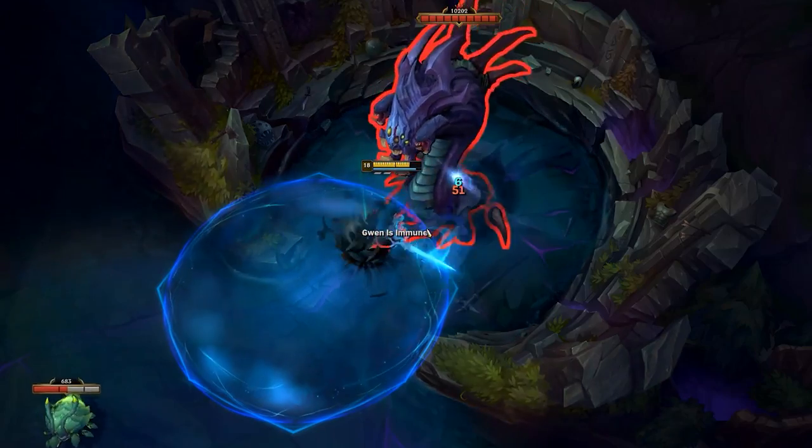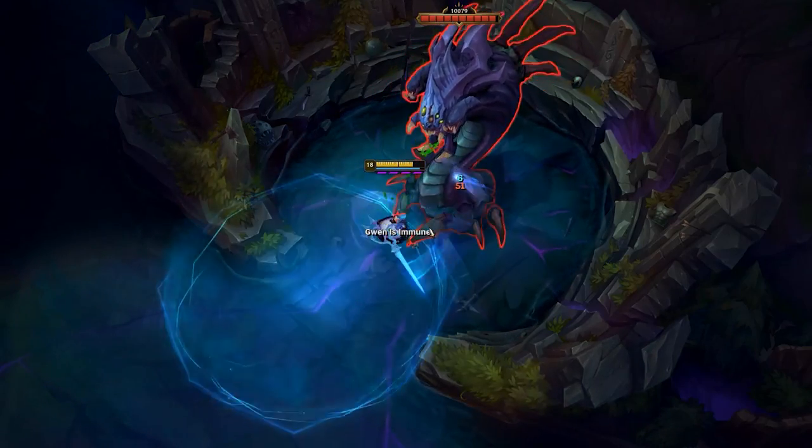Gwen can negate Baron's damage with her W, which is handy when no one in your team has enough HP to tank Baron.